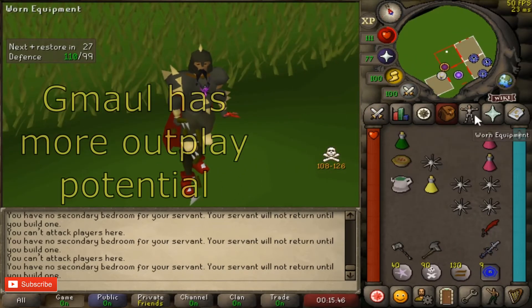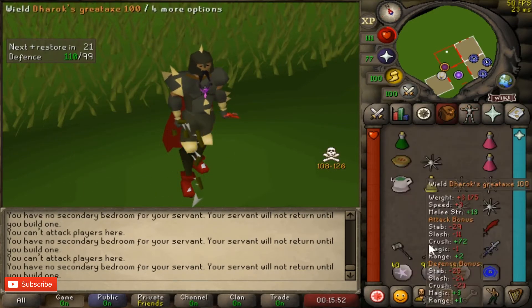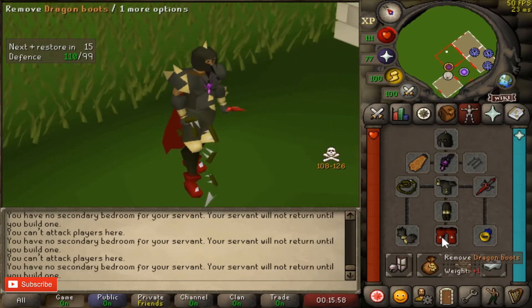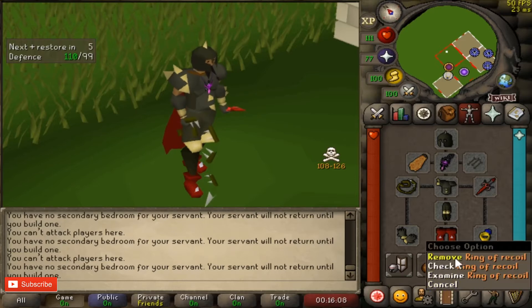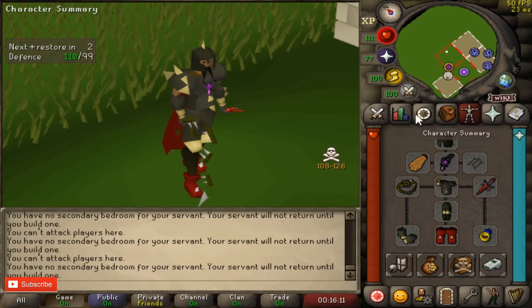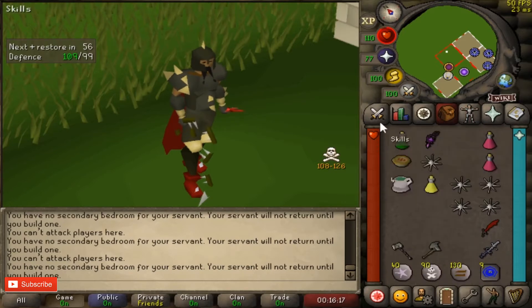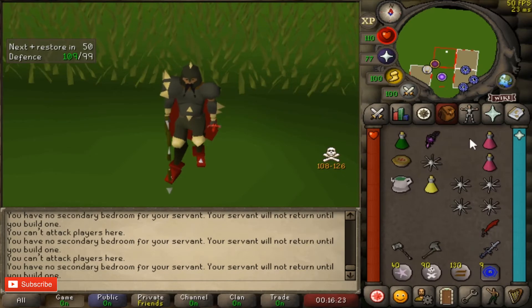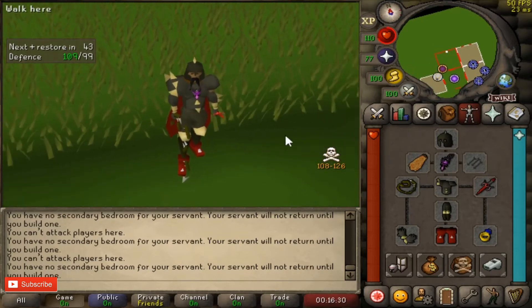For gear in general: DH set, the axe, barrows gloves — nobody brings anything else. Everybody also usually wears dragon boots unless you're a risk fighter. Bring a ring of recoil, it deals damage over time and is pretty nice. For the amulet slot it can differ — most people bring an amulet of strength or glory, but I recommend the amulet of the damned, which costs about 33k.